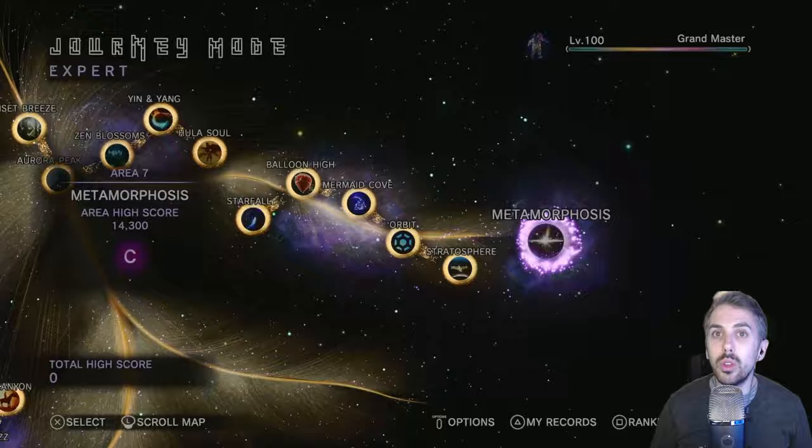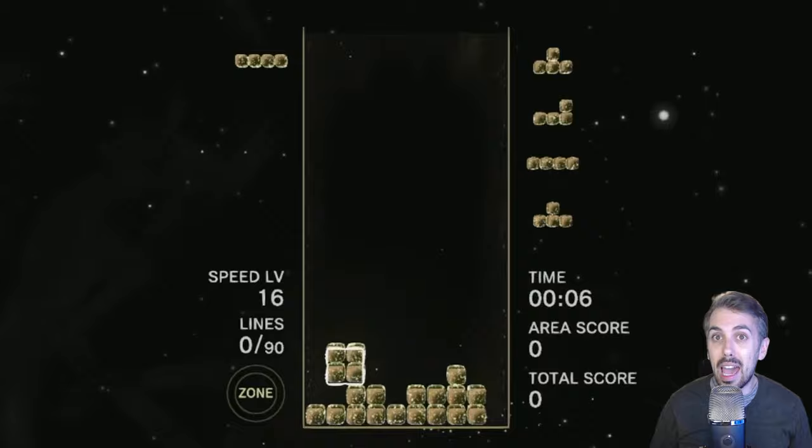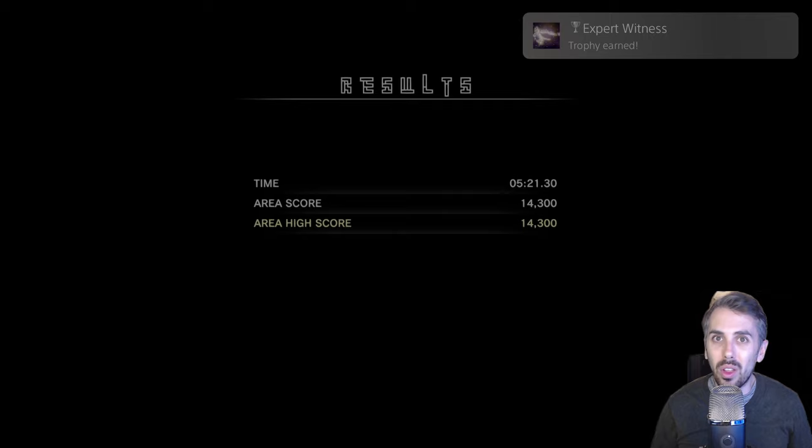By the last few levels, things definitely start to heat up a little bit. The pieces drop so fast that you only have time to move them a column or two before they hit your stack. But as long as you keep rotating the piece, you can slide it back and forth as much as you want until you find the correct place for it. This is kind of the level of Tetris difficulty I was used to — pieces immediately falling, but that ultimately not being too big of a deal.